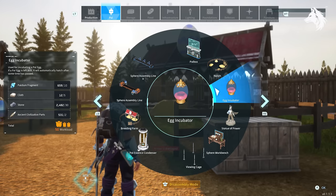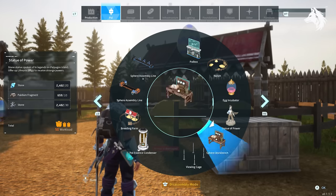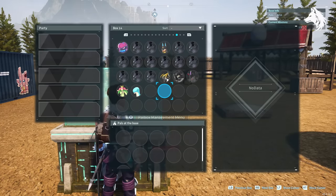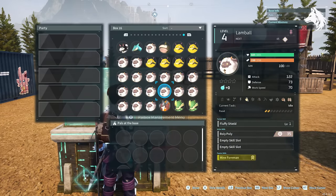Not only are these end-game pals, but 4 of the 7 are actually the best type in the game in terms of stats, so these are 100% worth getting as soon as you can. Let's take a look.